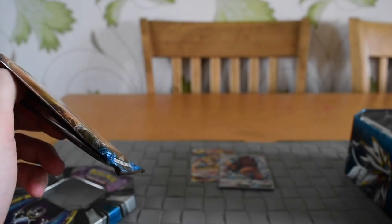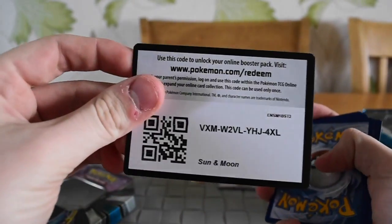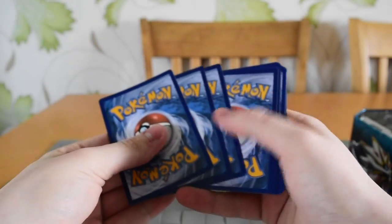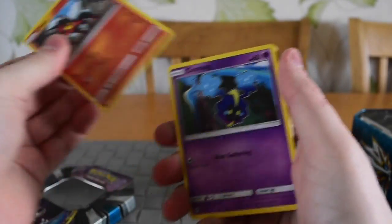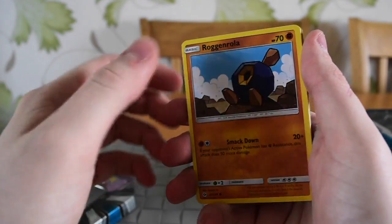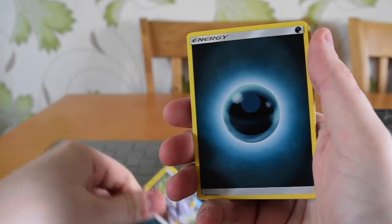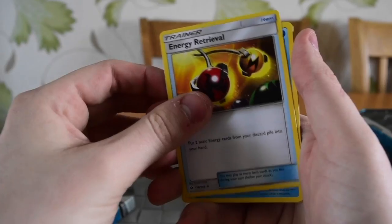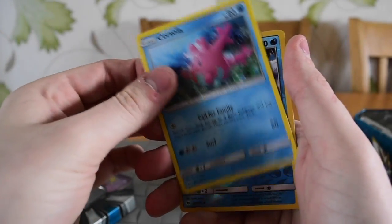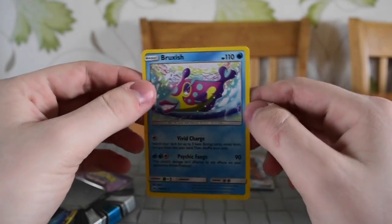And the last pack. There's your code. We have Litton, Cosmog, Rog and Roller, Growlithe, Meowth, a Psychic Energy, Steenie, Energy Retrieval, Cosola, a Reverse Holo Popplio, and a Bruxish.